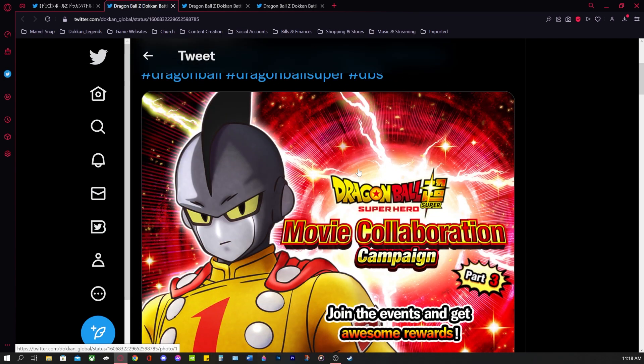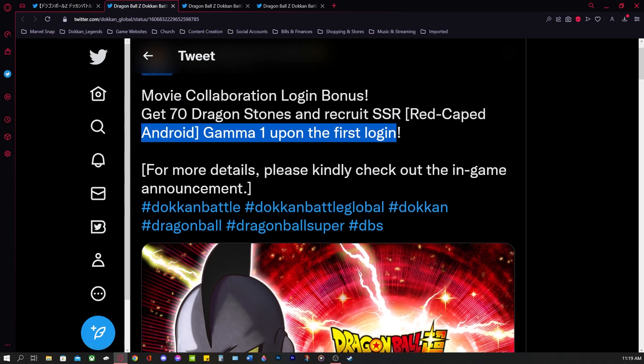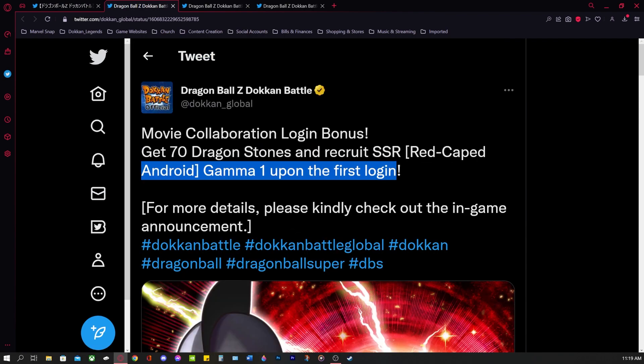There are some other free-to-play choices they could have gone with — maybe Dr. Hedo, Magenta, or Krillin and 18. I don't think Krillin or 18 would be worthy as summonable units, but they could definitely be worthy free-to-play units. There are a few other choices that might have been a little bit better, since we already have summonable Gammas. But let's hope these free-to-play Gammas are decent for those who didn't get to pull Gamma 1 and 2.